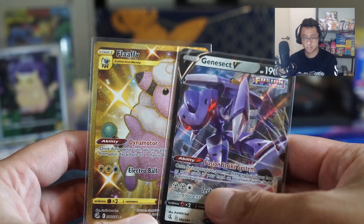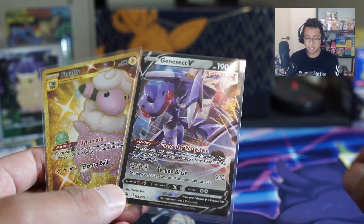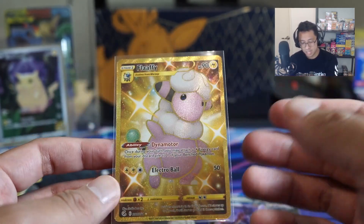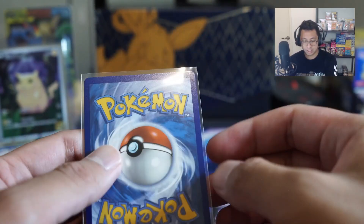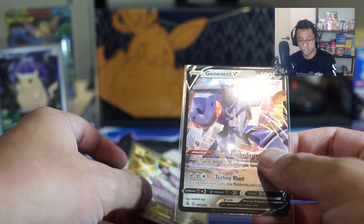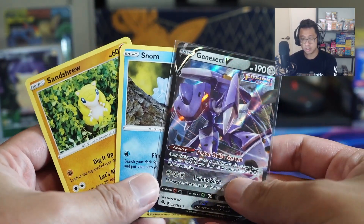Let's see what we got. So really quick unboxing today - just the six packs from the Build and Battle and the two prize boosters. We did manage to hit that Flaffy Gold. Okay card, not bad - I'll take a win. But I'm more interested in this Genesect V and this Yukimori card. Very nice cards indeed.